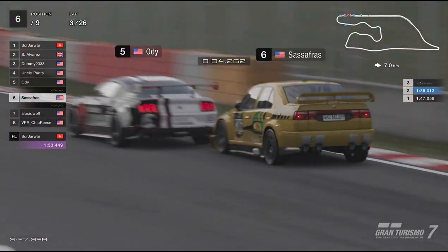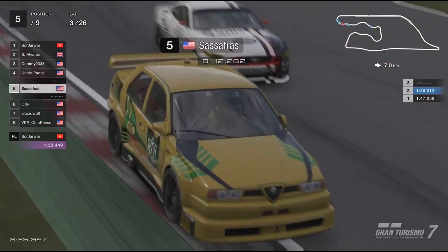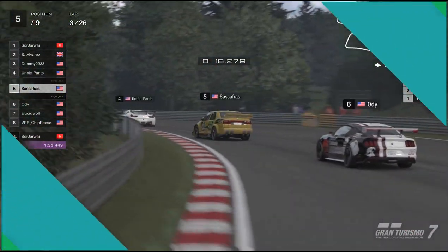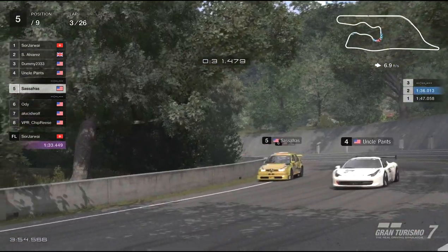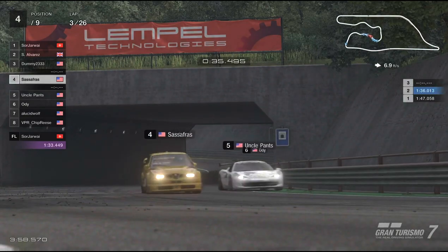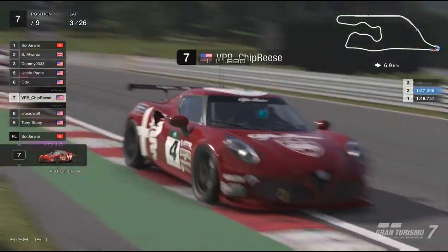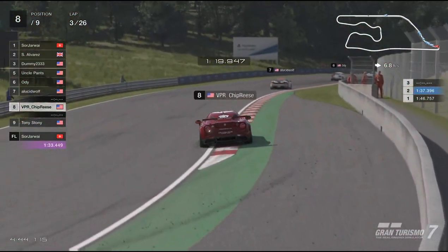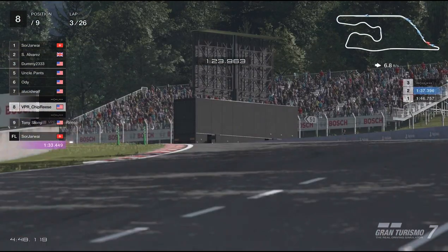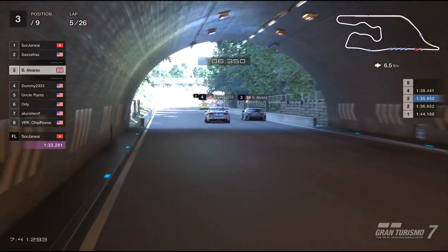Sassafras using all of the draft, pouring around the outside of turn one — clean, clean racing — and he makes the pass, no track limit issues this time. He continues with that momentum, setting a personal best around the lap. Then Tony Stoney may have missed his braking point and just ramps right into Chiprease — that has to be some heavy damage, and just on lap three. Wow.